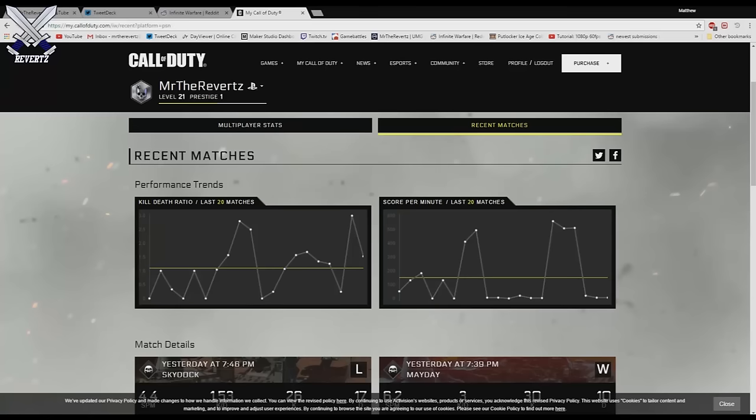Below your gamertag it tells you your level and your prestige — I'm prestige 1 level 21. On the left side these are your multiplayer stats, basically your last 20 matches and your KD ratio for each of those matches. The yellow line tells you your average KD ratio, mine is 1.1. Below the yellow line are your negative games, most of which are from me backing out. Above the line are games where you had above a 1 KD — pretty cool.